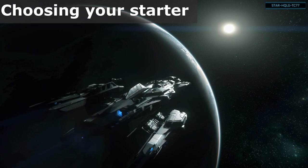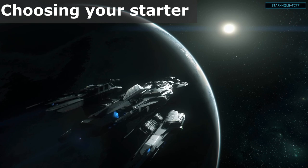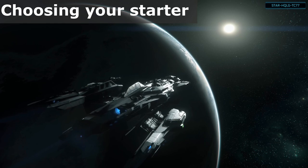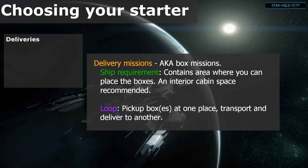If you're looking to make some money to be able to purchase components for your ship — like better weapons, more efficient engines to fly further and faster, or buy other ships — then there are a few common choices. Deliveries: pick up a box at one place, transport and deliver to another. May include multiple boxes per mission. The only requirement is the ability to pilot a ship that has an area where you can place the boxes.